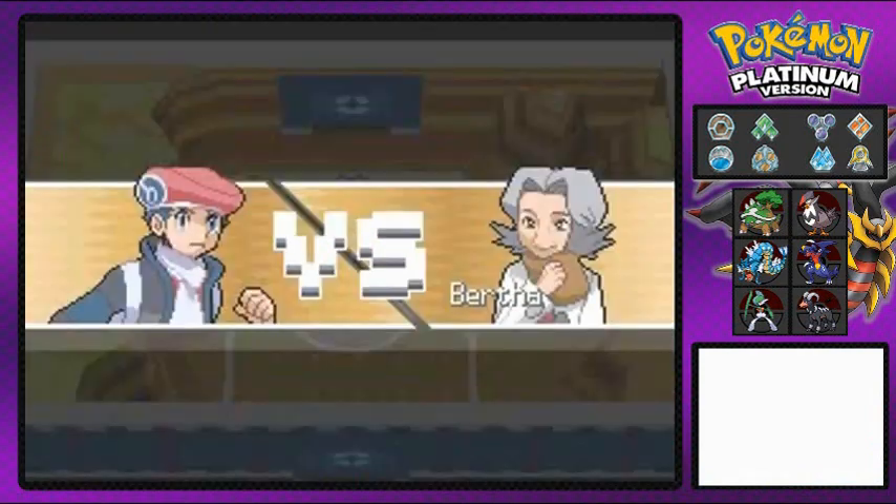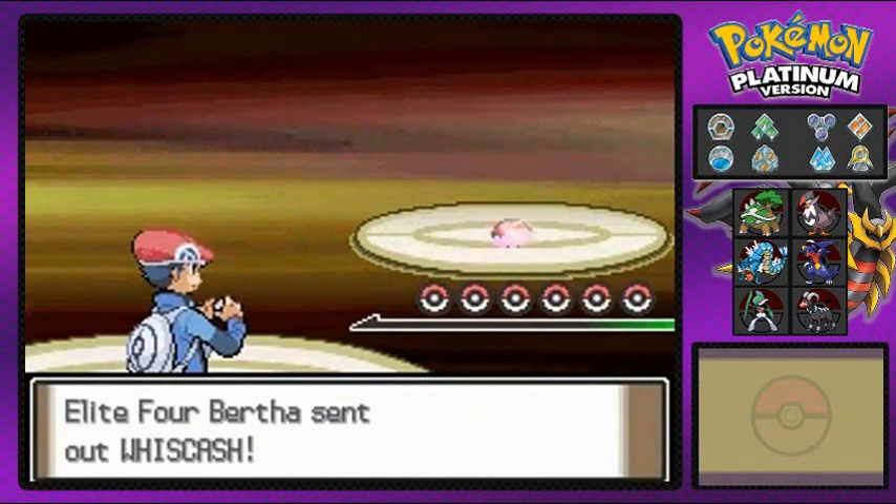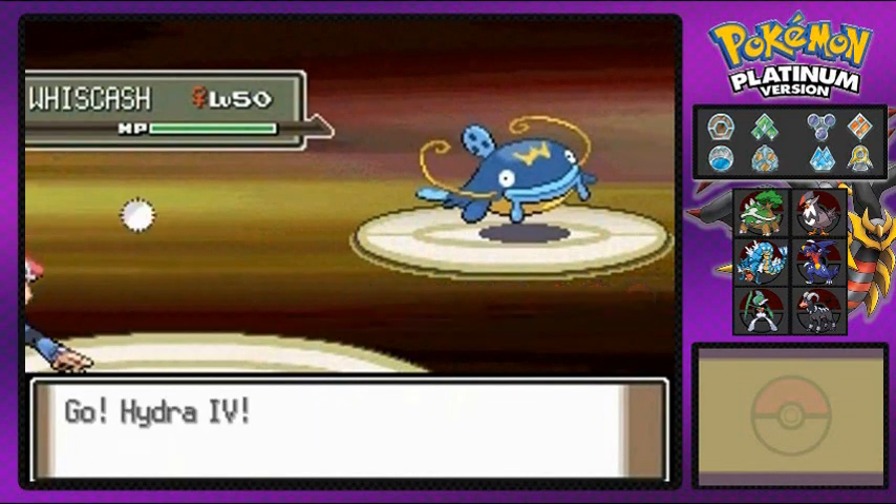Just because she's old doesn't mean we have to judge her. So here it is, guys — round two of the Elite Four, and we're taking on Bertha. Not Big Bertha, but Bertha. And she comes out with Whiscash right here.